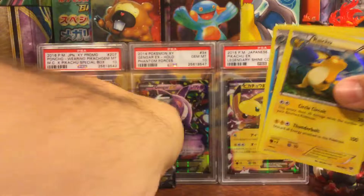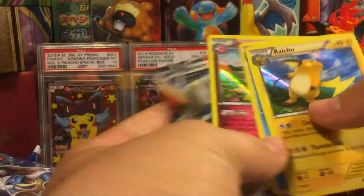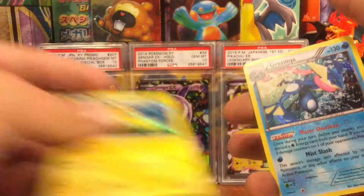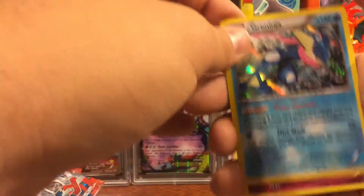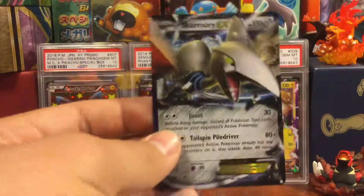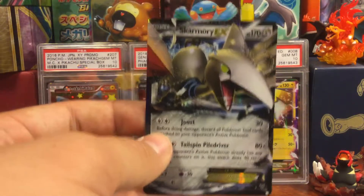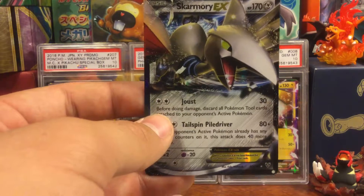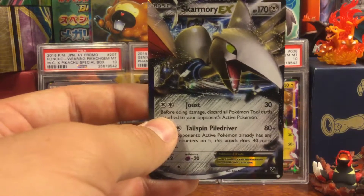Our pulls were: Raichu holo, Greninja holo, Aromatisse holo, and Skarmory EX. Hope you guys enjoyed the pack opening — like and subscribe and leave a comment for other or future videos. Thank you.